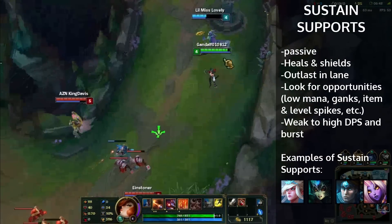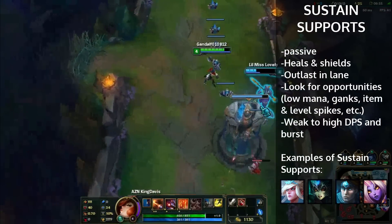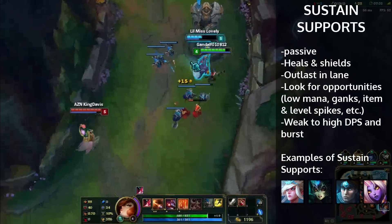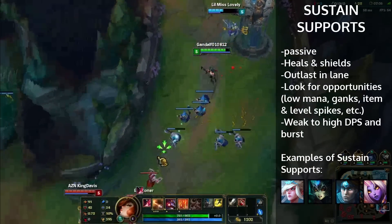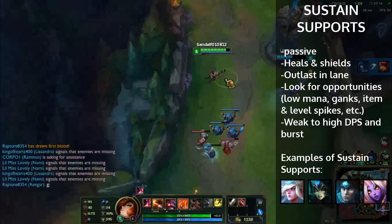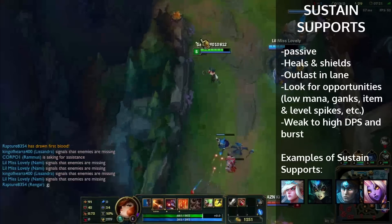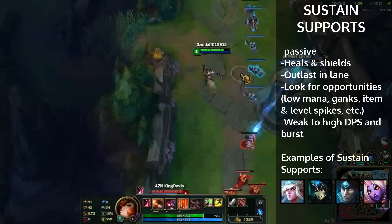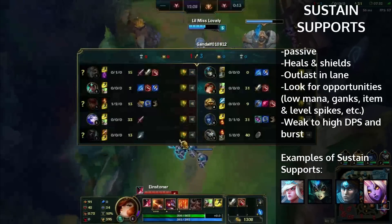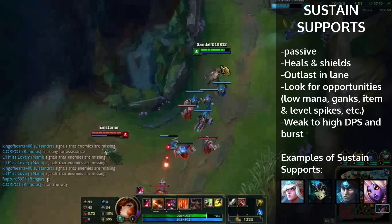Sustain lanes are weak against kill lanes. If you have a Leona, Morgana, or Blitzcrank that pulls either the ADC or your support in, they have high DPS and they're basically going to burst you down. Even with your sustain, sustain is really good against only poke because you can constantly heal yourself from the poke, but you're not going to have such high sustain that you can heal massive burst at one given time. So sustain lanes are strong against poke lanes because you can outlast them in lane and gain more CS than them.